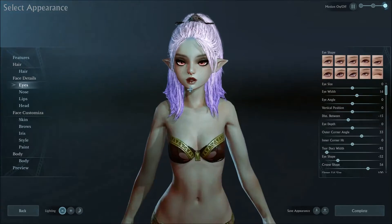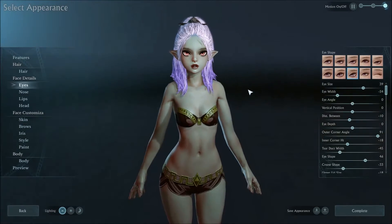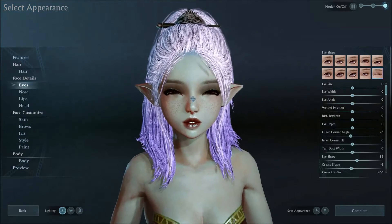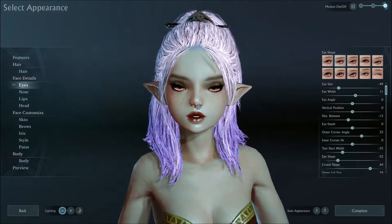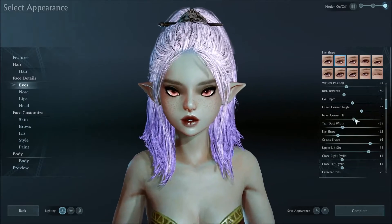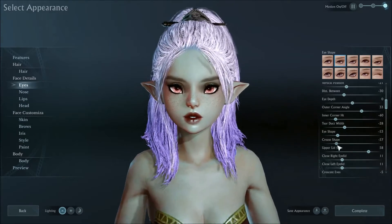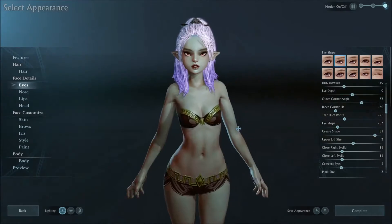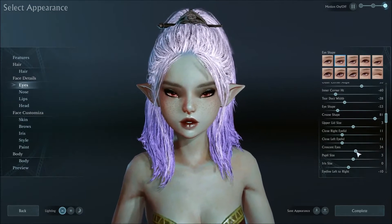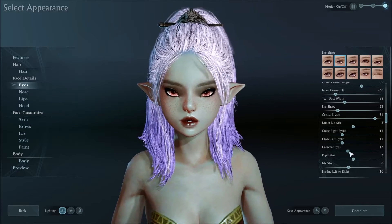Eyes — preset eyes on the dwarf. I just don't like these big eyes. That's the way to make them not so big-eyed, for some normal looking eyes.